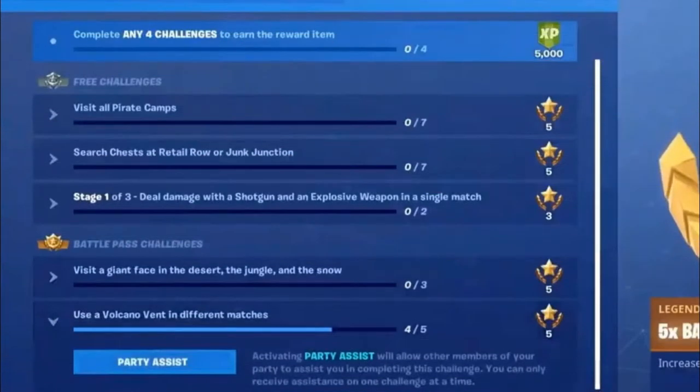Just so you know, since the start of season 8 you could put challenges as your party assist, so you can complete challenges with players in your lobby. If you struggle with one, set it as your party assist and you can complete it with other players in your lobby.